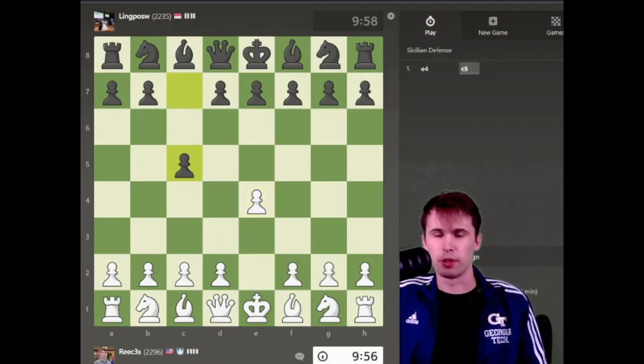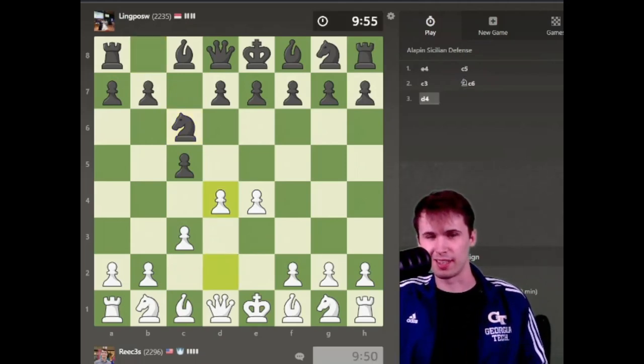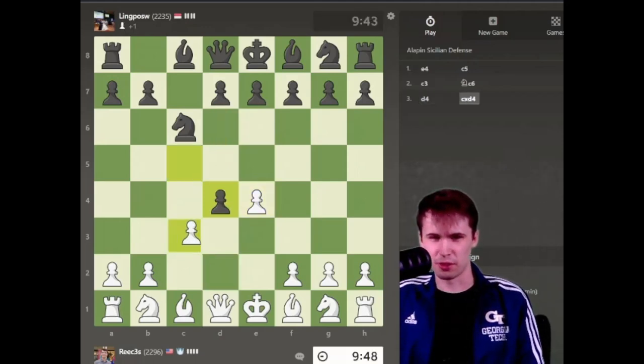Let's see what my opponent tries to go for. Okay, a Sicilian. I have played the Alapin the last video, and we got a French defense as a result of this. My opponent is playing knight to c6. Kind of a weird response. Not a main move at all in this position. I guess my opponent could play d5, and we could get a very interesting position.